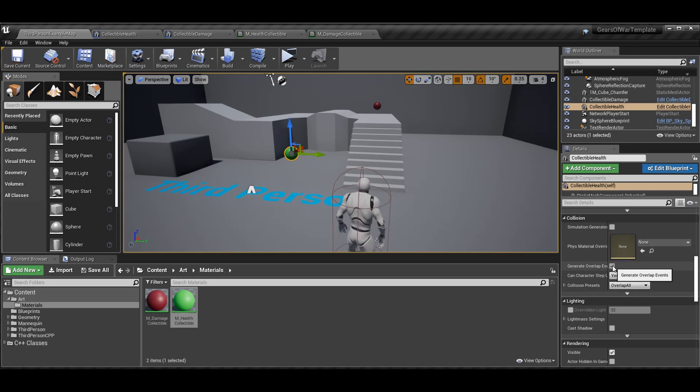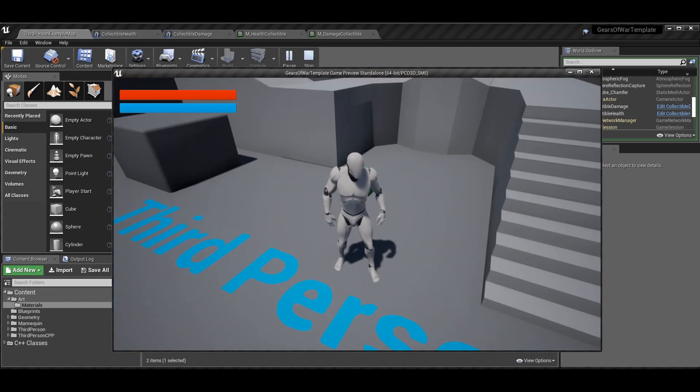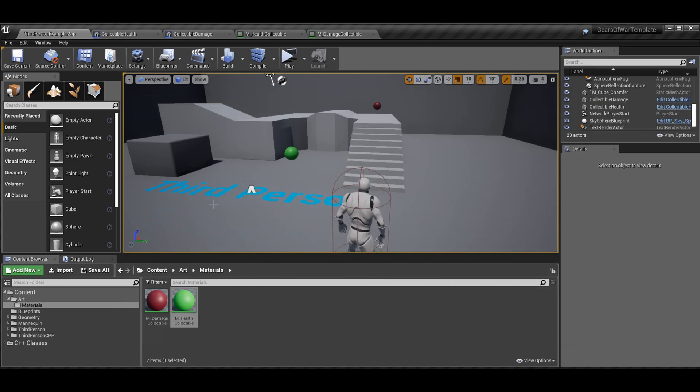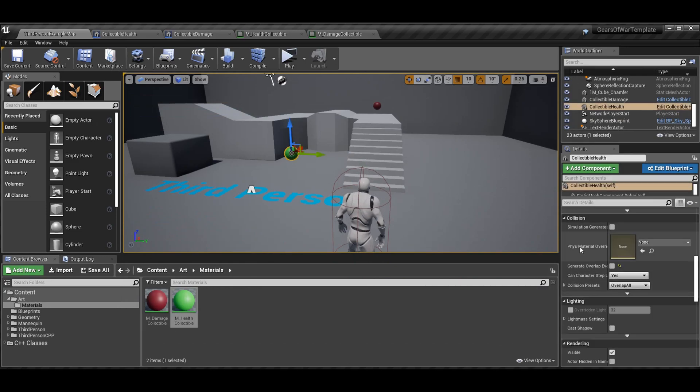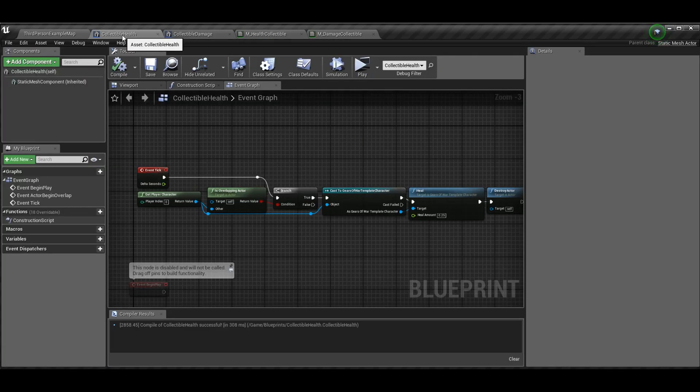You also want to generate overlap events. If you don't generate these events, you'll be able to walk right through the pickup but you won't actually pick it up. So the important things are: set it to Overlap All or Overlap Only Pawn, and then enable Generate Overlap Events. In the class itself I made these the default — I recommend doing that so you don't have to set it every time you drag a new instance into the scene.